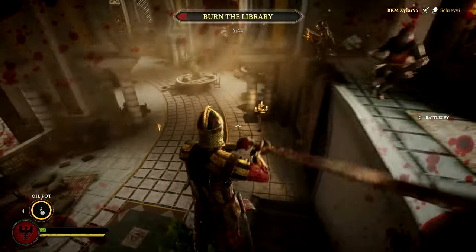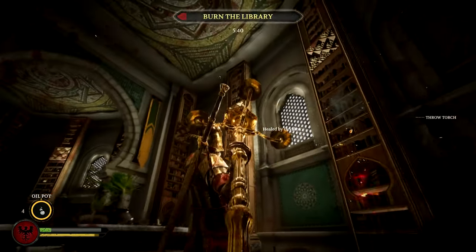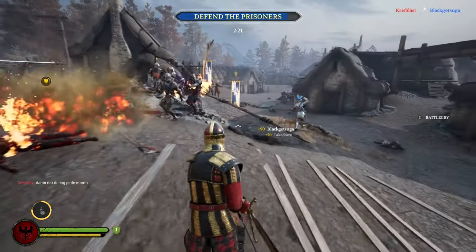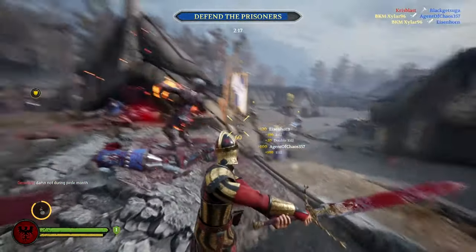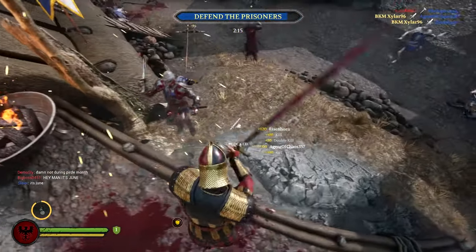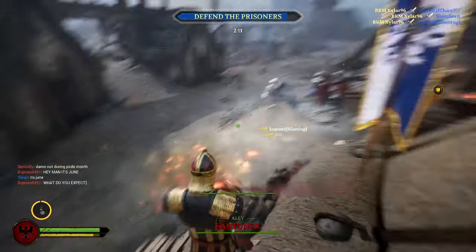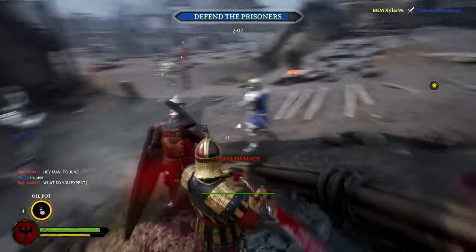But overall the Devastator still belongs in this tier because of his weapons and the absurd amounts of kills you can get when using the Highland Sword or the Greatsword. The Highland Sword hits like a truck and is insane in 1vX fights because of the damage and the range. You can just wildly swing your weapon in group fights after a riposte or counterattack and almost certainly get multiple kills or at least takedowns.